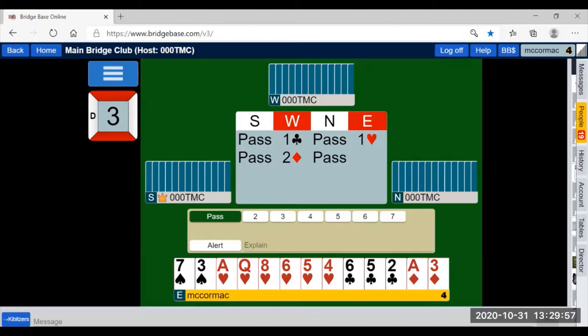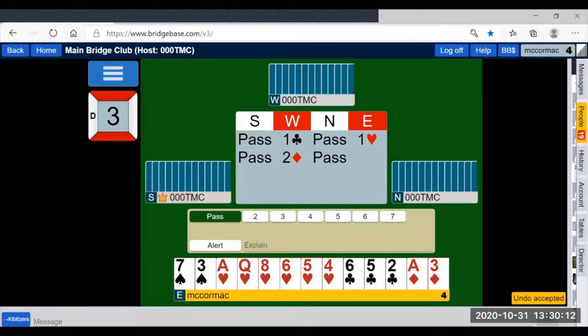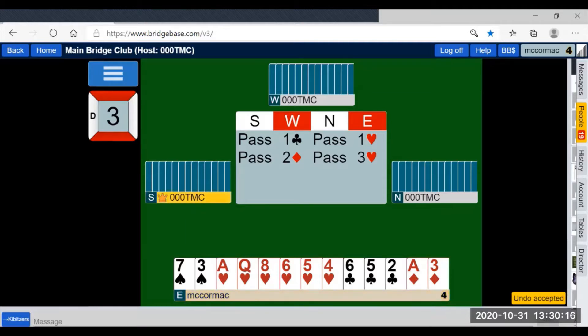Because east has ten points, they have to communicate that to partner. If they bid two hearts, that would show weakness, and unless partner had 18 or 19 points, they won't have enough to make game. So they must jump to three hearts. A jump to three hearts guarantees six cards in the suit. If you don't have six cards in the suit with enough points for game, you don't jump to three hearts.